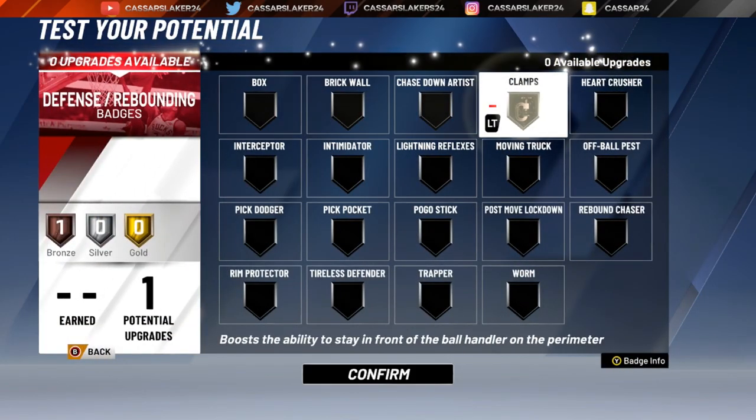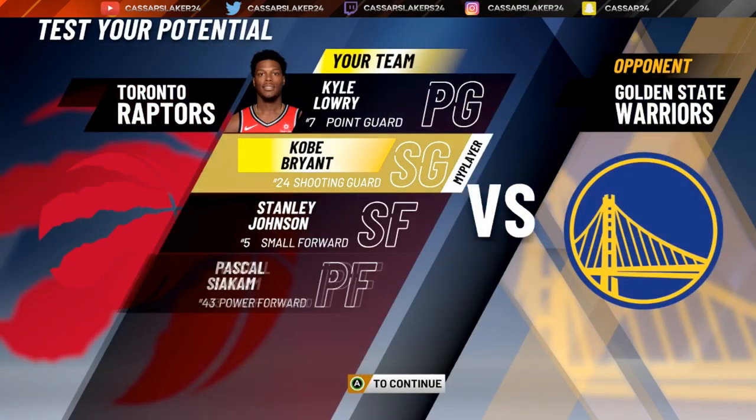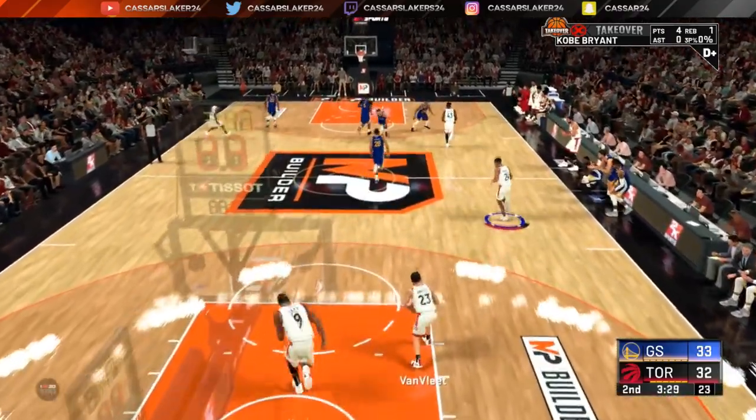You can either put Clamps or Intimidator for the defensive badge. I did put Clamps, but I highly recommend Intimidator — because if you put Kobe Bryant on any fight in NBA history, he's going to intimidate the heck out of them and make them miss every single time.